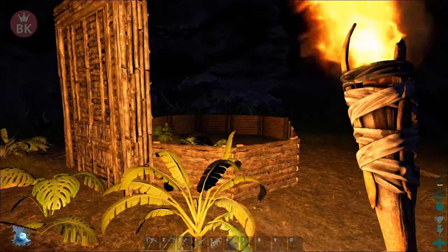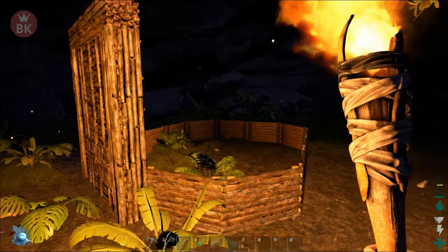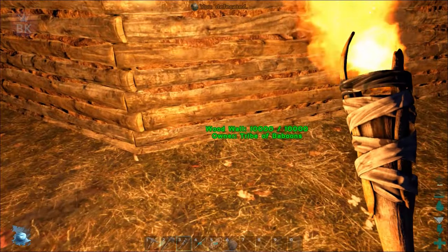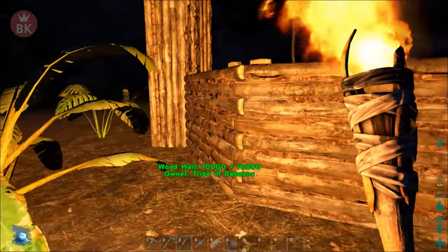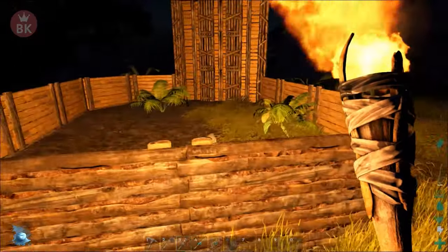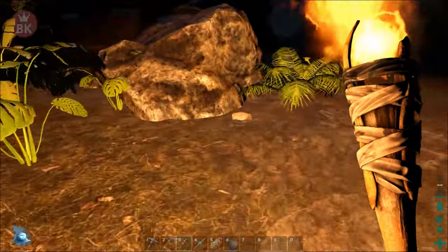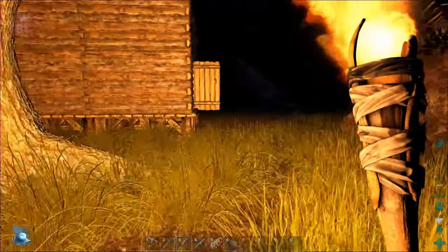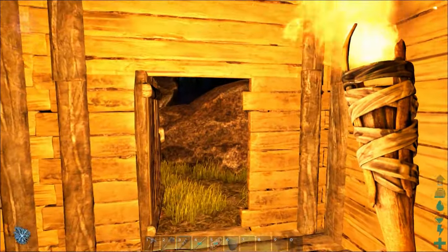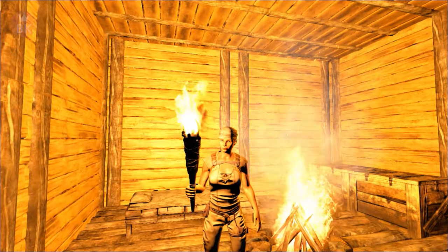I need to put up some standing torches and stuff around here, but yeah, that is the basics of a dino pen. Hope you guys did learn something. It's just a wooden fence foundation with a wooden wall on top of it, and just make it snap — snap to each foundation. You guys will see it's way easier to build this way, but you can do random patterns if you really want to. Thank you so much for joining me here on ARK Survival Evolved. Hope you enjoyed this episode — if you did, make sure you hit that like button, and I will see you guys next time. Bye bye.